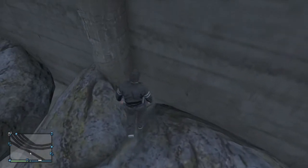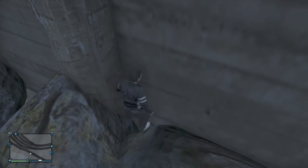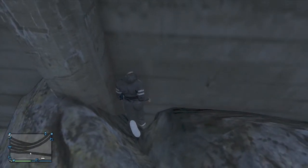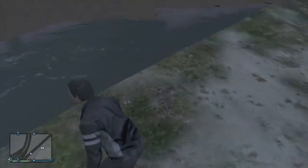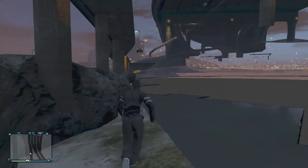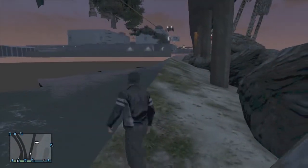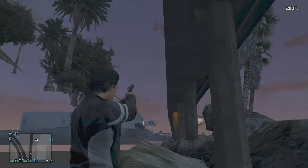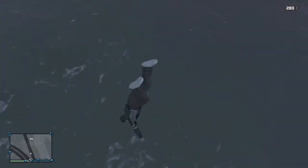This is what it looks like around the area — it's right near the palm trees. All you gotta do is just make yourself fall in this corner and then you glitch through. That's how easy this glitch is. You literally gotta make yourself fall in the corner, and you can shoot people, get rid of cops down here.